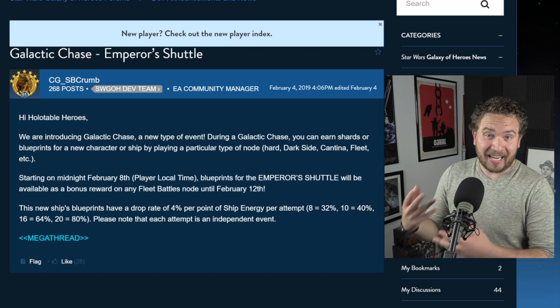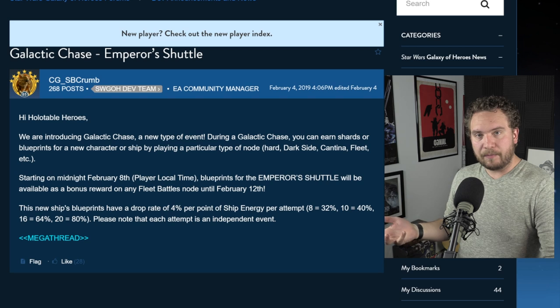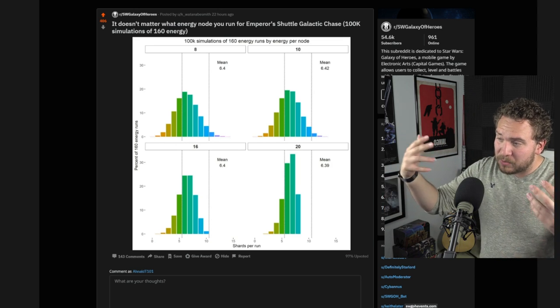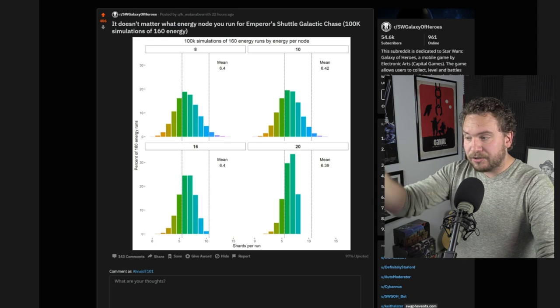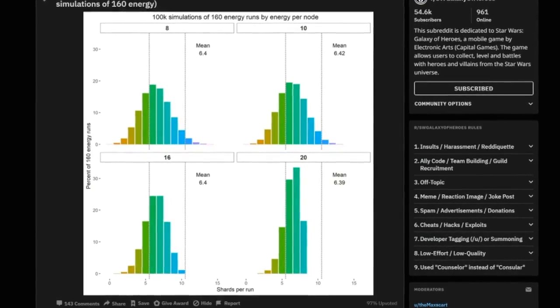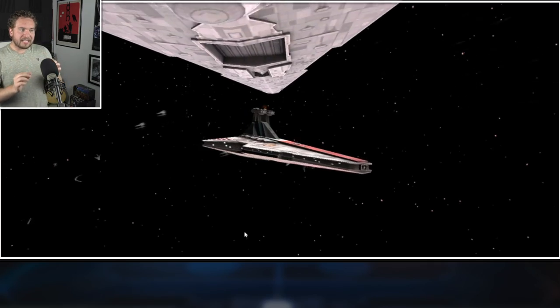In more layman's terms: if a battle uses 8 energy you have a 32% chance of getting a blueprint; 10 energy gives 40%; 16 energy gives 64%; and 20 energy gives an 80% chance. Someone did a quick study on Reddit running a hundred thousand simulations of 160 energy, comparing battles with 8, 10, 16, and 20 energy. No matter which one you use, assuming you're always spending 160 energy, on average you're going to get about six blueprints. So really just farm your normal stuff — a particular set of battles isn't going to be any more beneficial than the others.